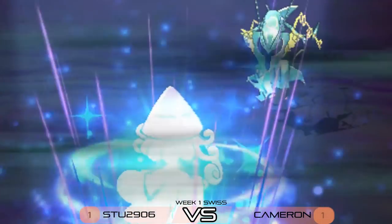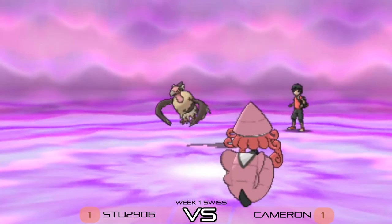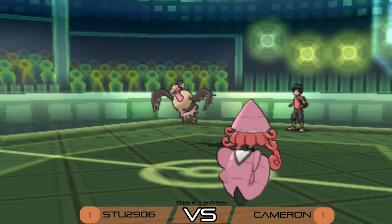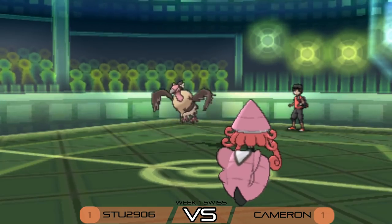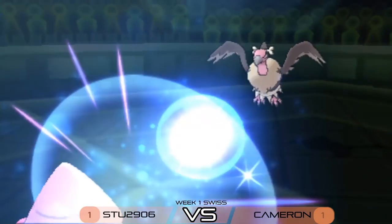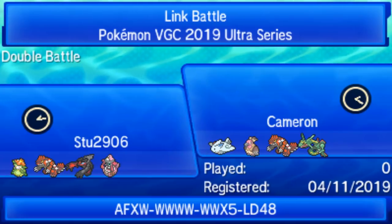Foul Play from Mandibuzz doubles into that Lilligant slot — maybe should have gone for the Lele to pick up the knockout. Tapu Lele's Moon Blast comes out into Rayquaza, picking up the knockout! Now it's Mandibuzz versus Tapu Lele. Mandibuzz has a lot of health, but Stew's Lele uses Taunt — denying Tailwind, denying Roost. Mandibuzz tries to Roost but the Taunt prevents it. Two Moon Blasts should be enough, but actually just one Moon Blast takes it down. What an ending!